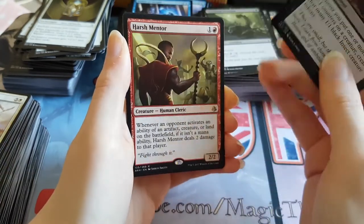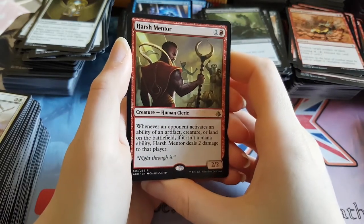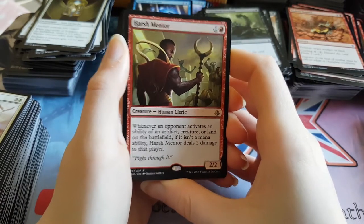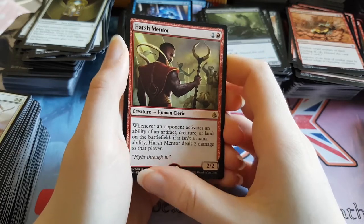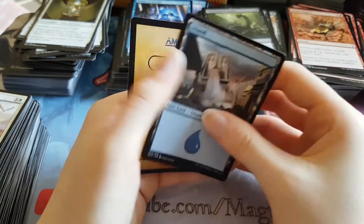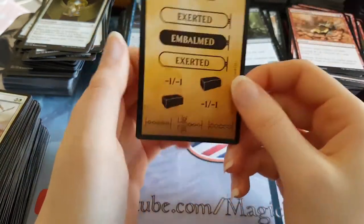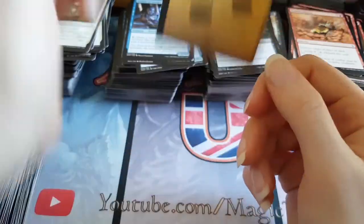Another Glory Bringer please — oh it's a Harsh Mentor! That's actually worth about four bucks. Another rare that's worth money — we're getting quite a few nice rares at the end here actually. Non-full art Mountain. Islands. And a terrible token card.